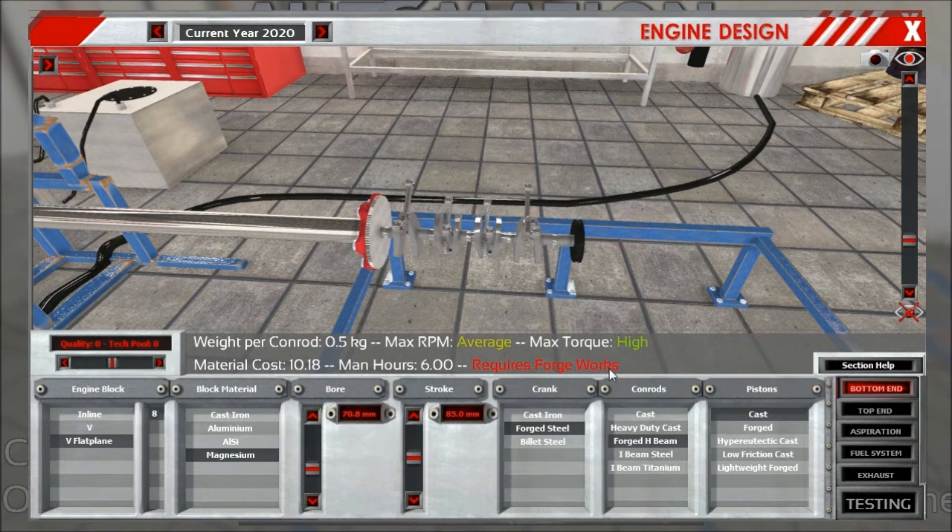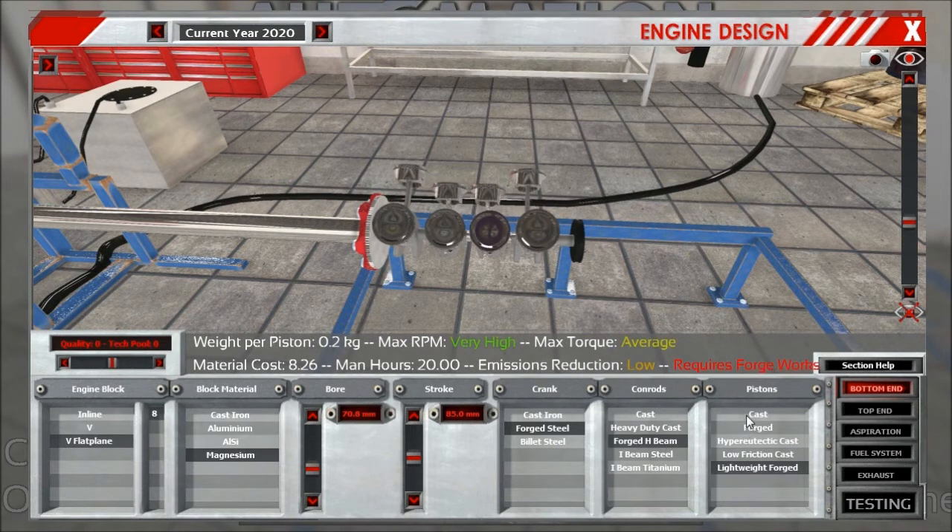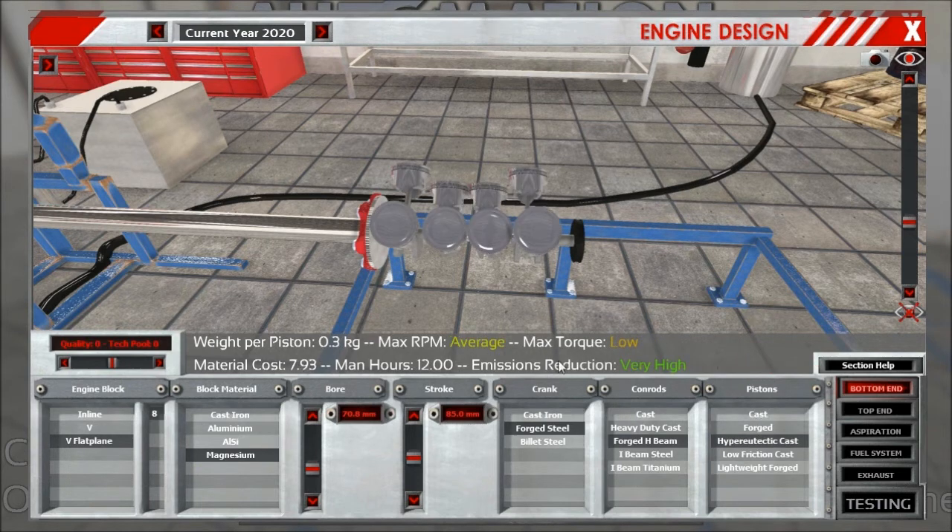The 'requires forge works' note means that in the later game, once the economy part is in, you'll need add-ons on your factory to build those parts in mass production. You can still have small forging facilities within a normal manufacturing line, but you'll be severely limited in output without the special forge works. So check out the stats and decide which part is best for you.